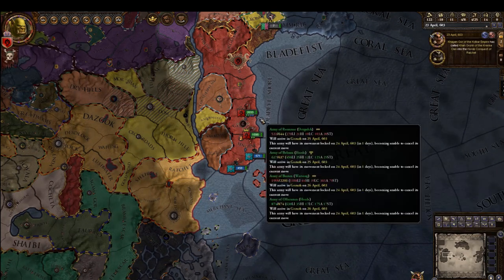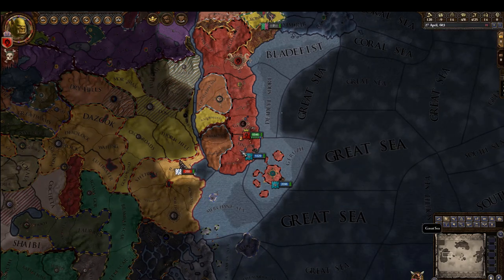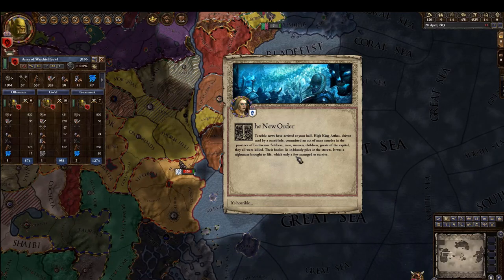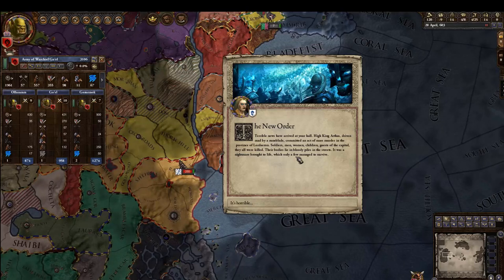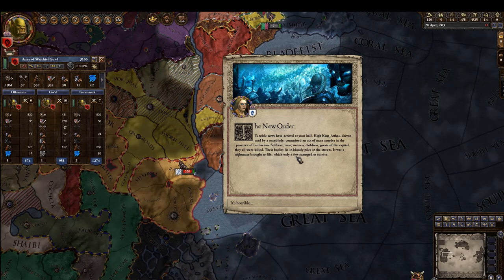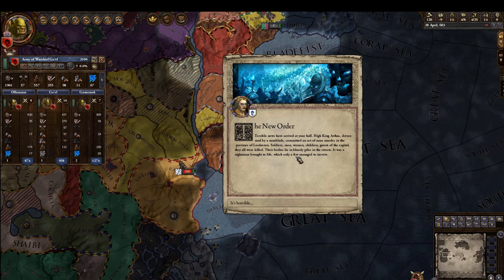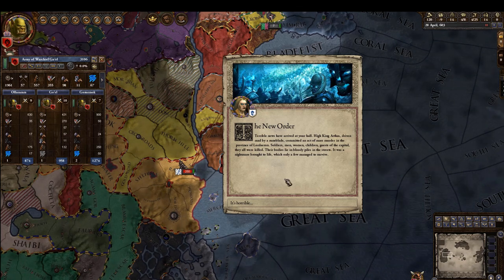Let's go guys, let's merge. You have to go all the way around — you're kidding. The New Order event: terrible news has arrived — Arthas, stripped mad by a rune blade, committed an act of mass murder in the province. Soldiers, men, women, children, guests of the capital — they were all killed. Bodies lie in bloody piles in the streets, a nightmare brought to life, with only a few managing to survive.